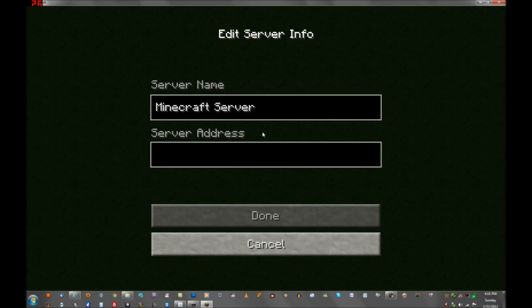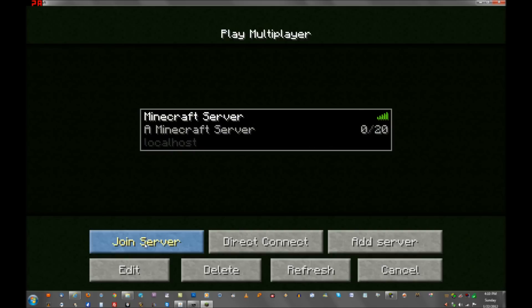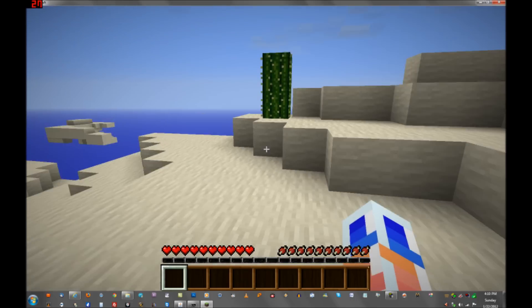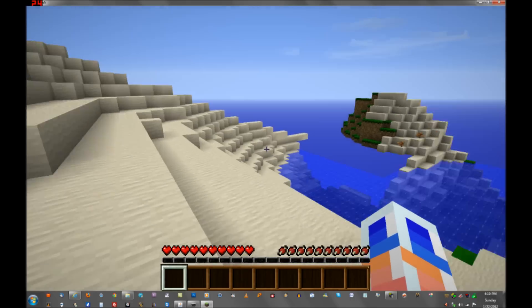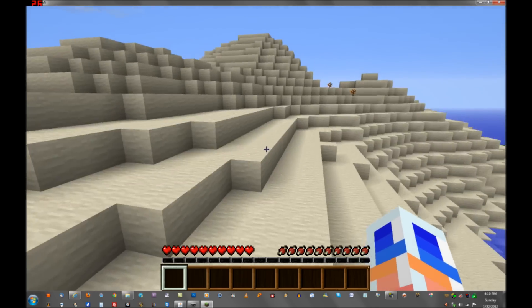Let's go to multiplayer and add a server. Call it 'Minecraft server' and set the address to 'localhost.' The reason why I put localhost is because I don't need an IP to connect to it myself. This is the world that I just created — it's going to be a blank world. And you don't need Hamachi for this part.